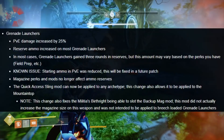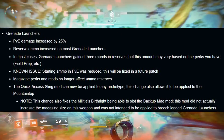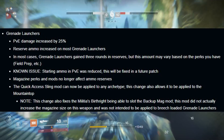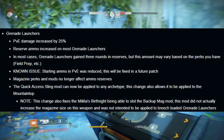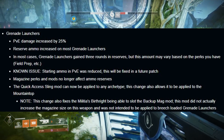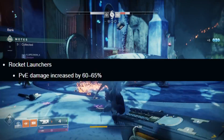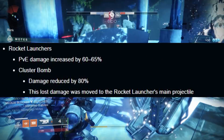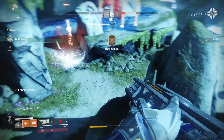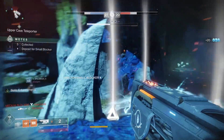For grenade launchers, PvE damage increased by 25% — a massive buff. Reserve ammo increased on most grenade launchers; in most cases they gained three rounds in reserve, though this may vary based on perks like Field Prep. Unfortunately, starting ammo in PvE was actually reduced, but that's just a glitch and will be fixed later. Magazine perks and mods no longer affect ammo reserves. The Quick Access Sling mod can now be applied to any archetype, including the Mountaintop. For rocket launchers, PvE damage increased by 60% to 65%. However, for cluster bomb rockets, damage was reduced by 80%, with that lost damage moved to the rocket's main projectile. So rockets in general are still pretty effective.